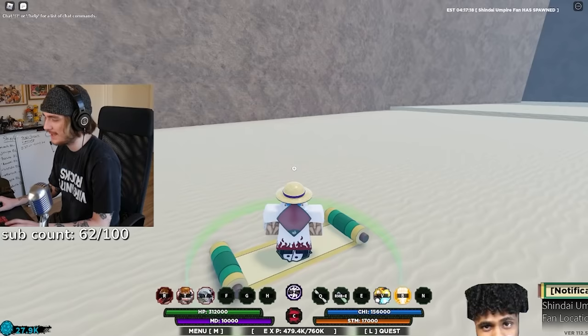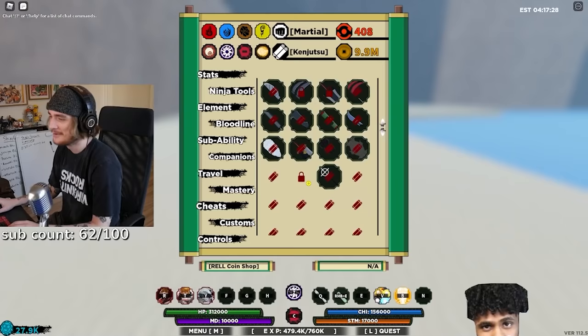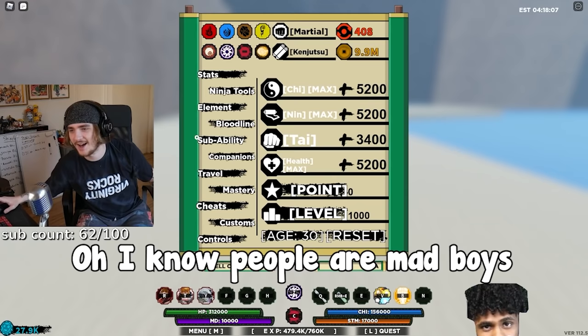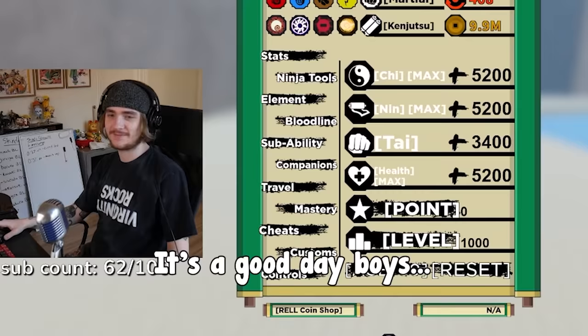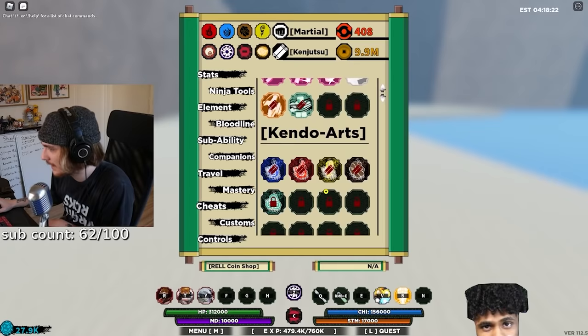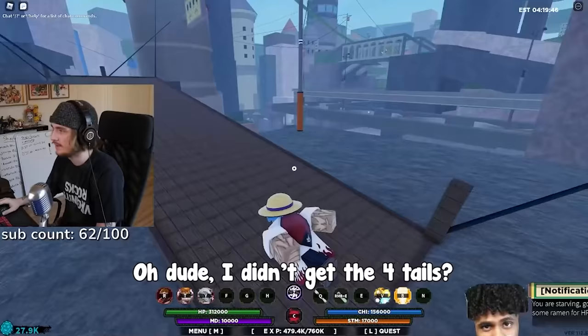I'll spend the three million for it — oh, I need four thousand Taijutsu. Maybe next time we rank up boys. We're almost an hour in — 57 minutes. We got it second try! Somebody want the Sun Goku tailed beast? I got you boys! Where's the spawn — Nimbus or Obelisk? If I already have it, will it pop up in the corner that it spawned? I'm not even doing this for me, I already have it — I'm getting it for you guys.